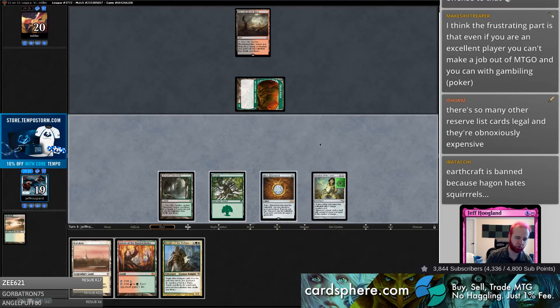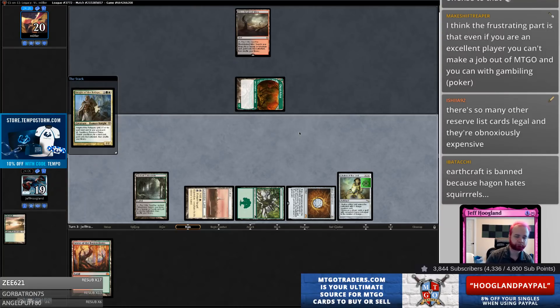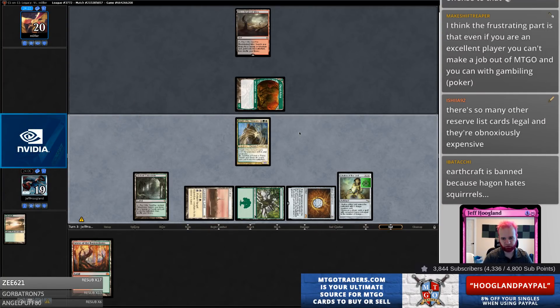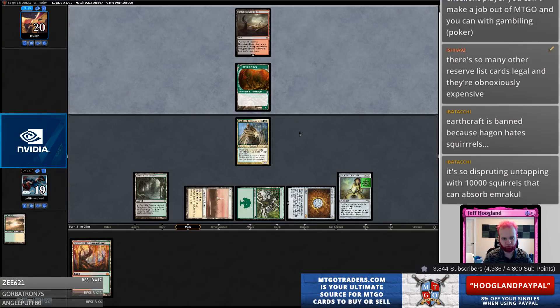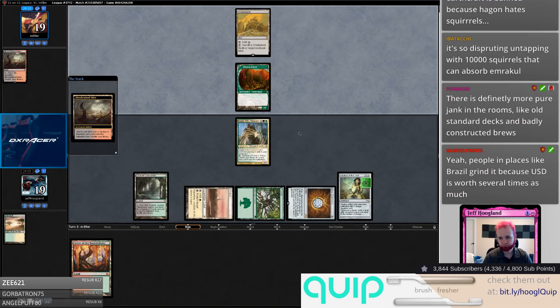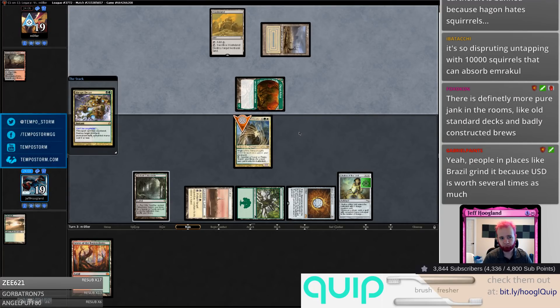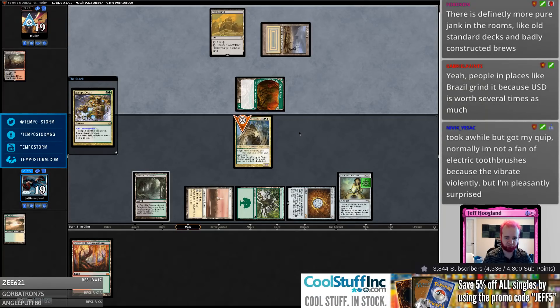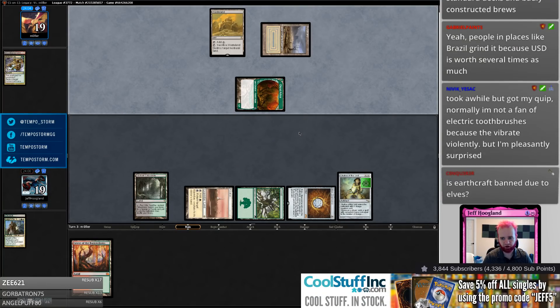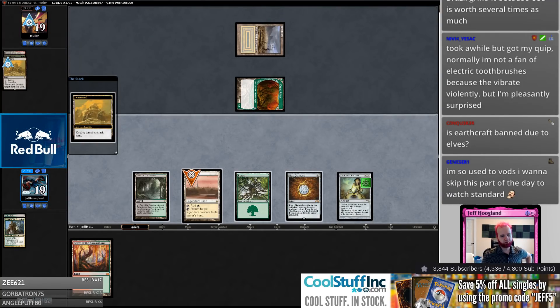Dryad Arbor, Bloodstained Mire — are we playing a mirror? We might be playing a mirror. This Knight is my Knight. Maybe when they attacked that Dryad Arbor I should have fetched my own Dryad Arbor and blocked since I had so many lands. They wouldn't have been able to do this if I'd traded their Dryad Arbor last turn — although maybe they had another land in hand instead of Wasteland, so you got me.